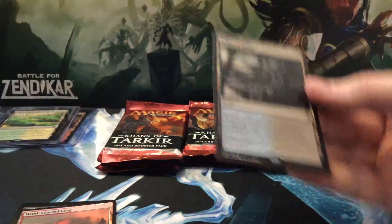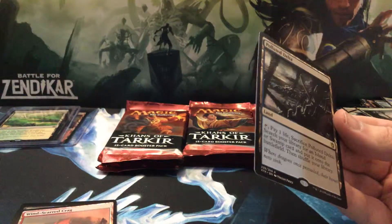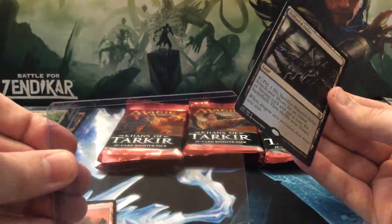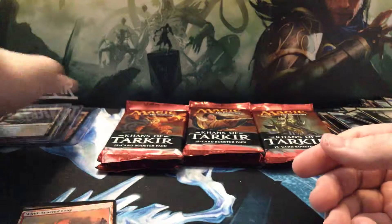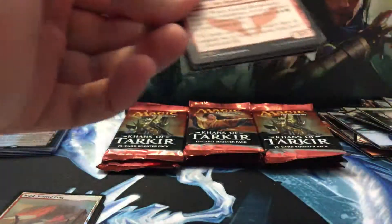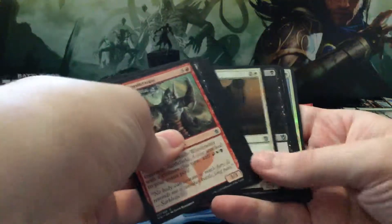Polluted Delta! Whoo! There is my playset of these. Oh yeah, sweet. So we got the money cards here boys and girls. Sorin is the least valuable of those, however he is the most badass, so I don't give a shit.